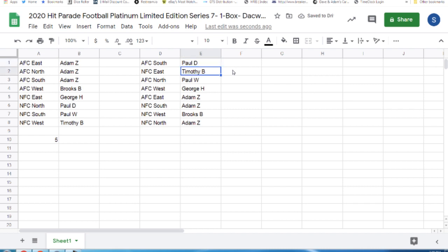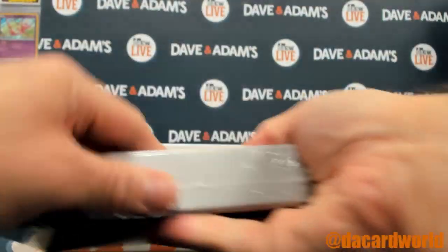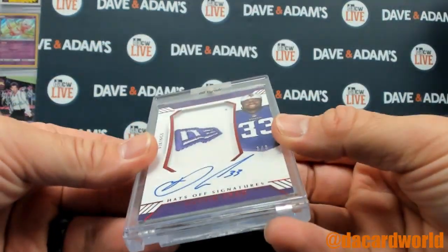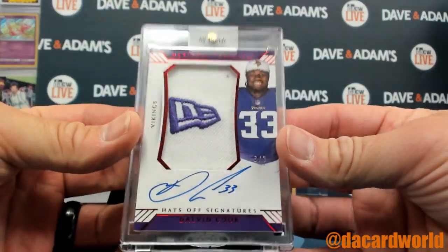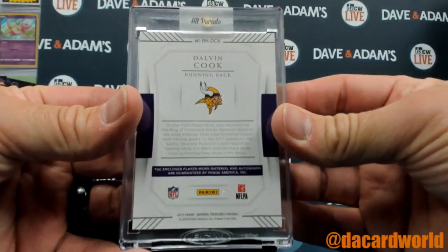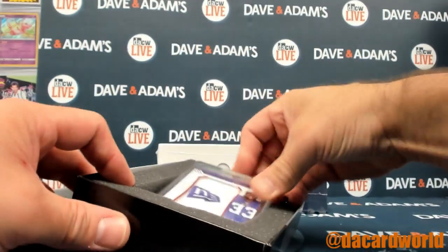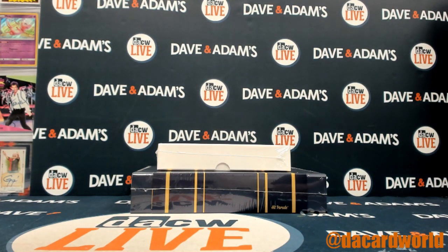Paul D. the AFC South, Timothy B. the NFC East, Paul W. the AFC North, George H. the AFC West, Adam Z. the AFC East and NFC South, Berks B. the NFC West, and Adam Z. the NFC North. Box 35 of 100. We have a Dalvin Cook — beautiful — National Treasures 3 of 3, hat relic, hat's off signature, on card, red parallel, from 2017. That's the Vikings of the NFC North, and that's Adam Z. Enjoy. Hats off to you.